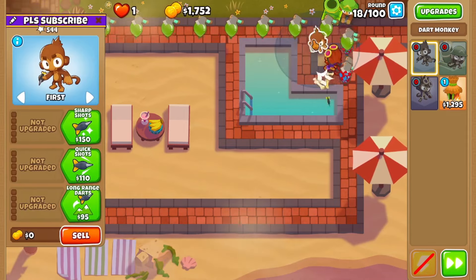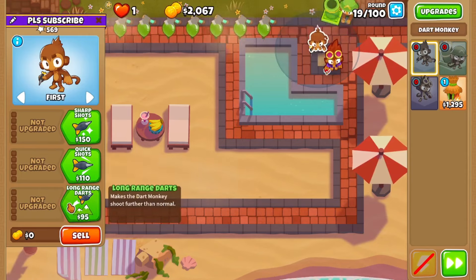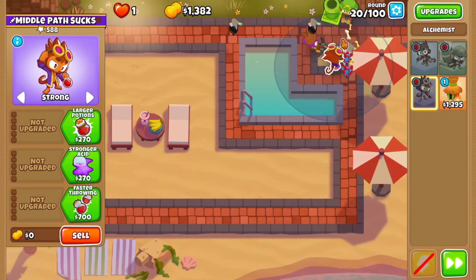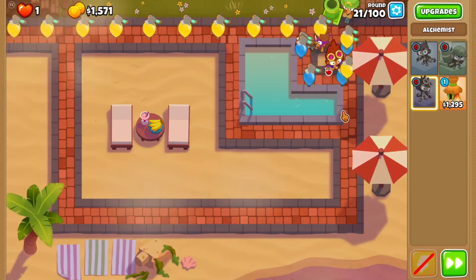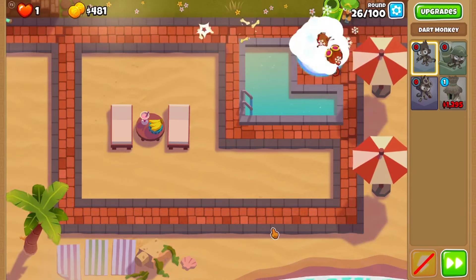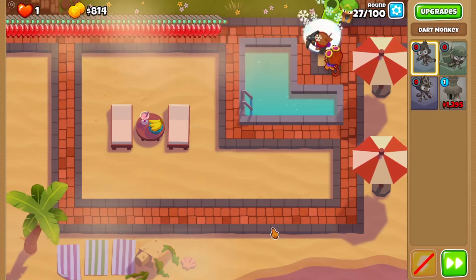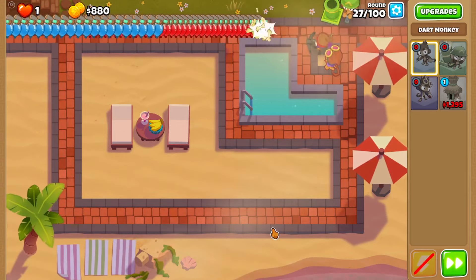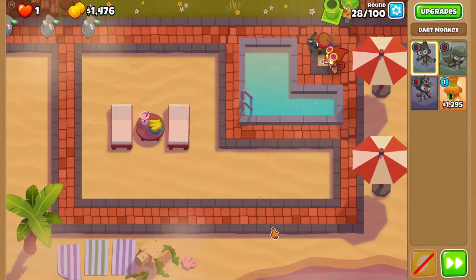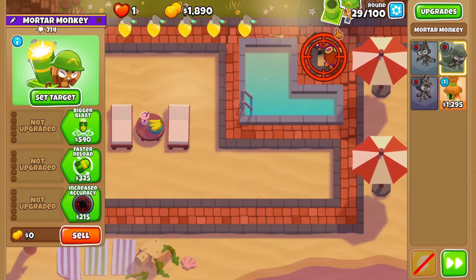I have to decide on the mortar quickly. I'm going with Crossbow into Sharpshooter and then I'll probably get tier 3 buffed. He will reach up to the Village, so I'm good on that. I'll go middle path — it's just better — and I'll keep him on last to maximize pierce. The Crossbow Master is gonna be a very good mid-game carry.